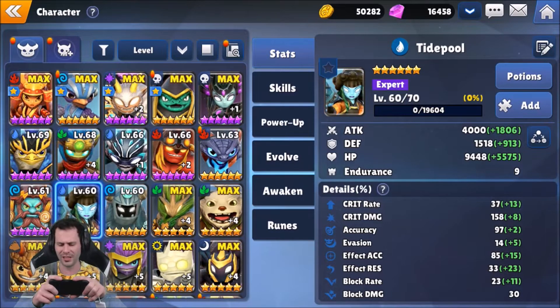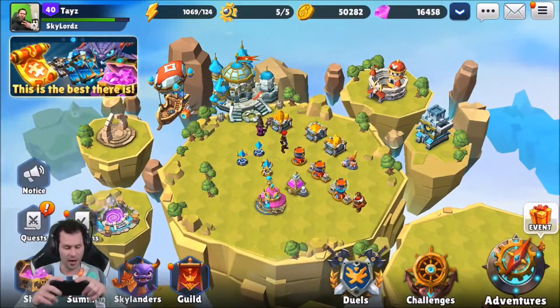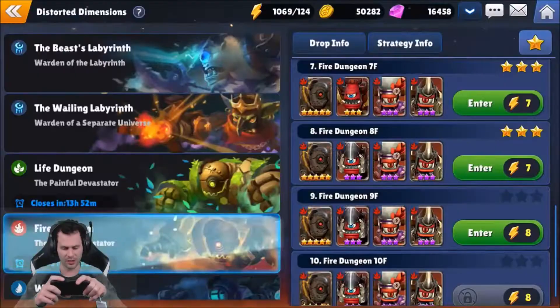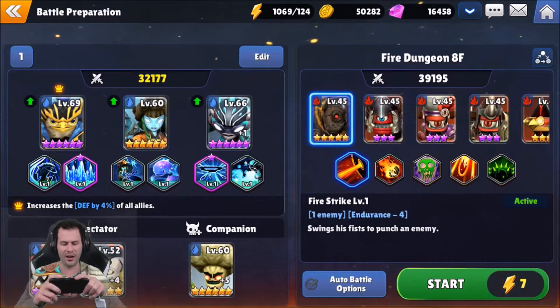All right, let's get into it — Distorted Dimensions. We'll fight in fire because we have an advantage against fire. These are the skills we're going to be using, and the Skylanders we're going to be using: Kingpin, Tidepool, and Freeze Blade.